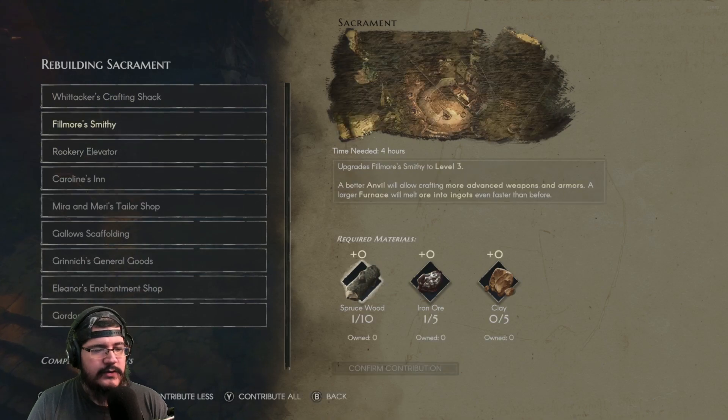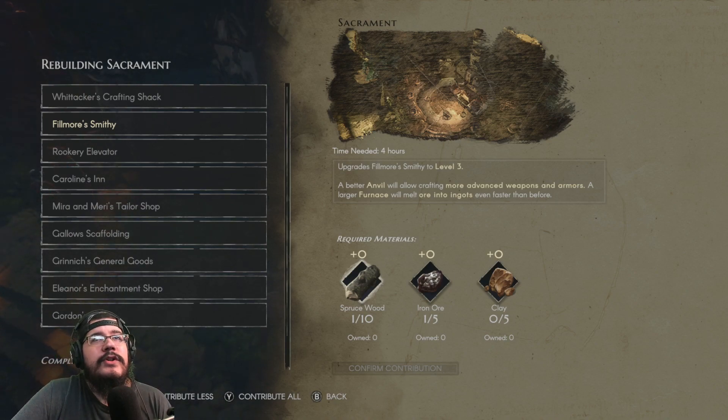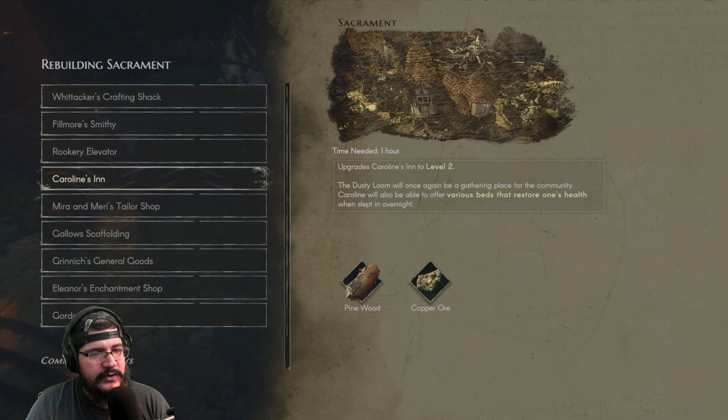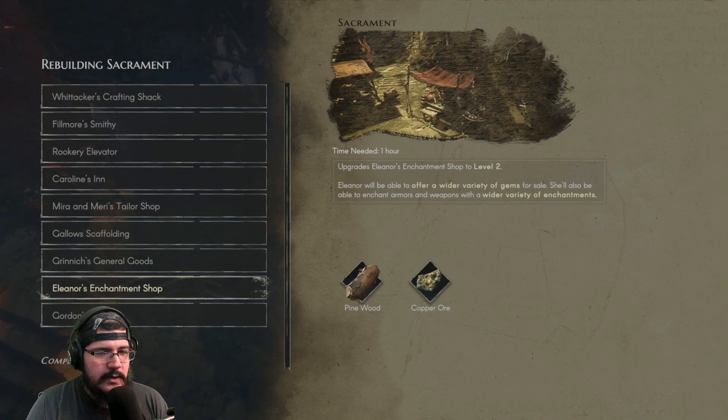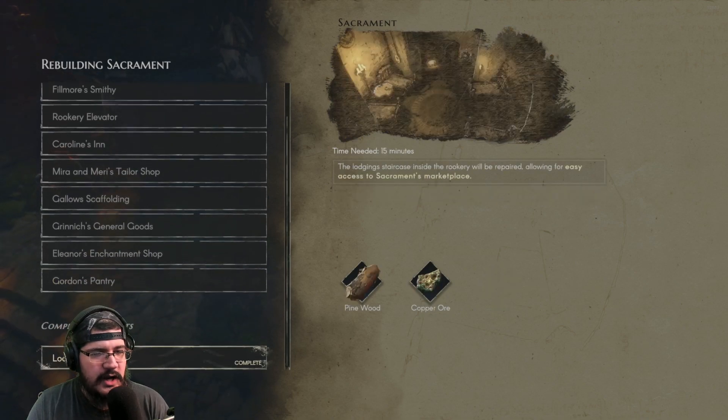Let's see level three — so this is spruce wood now. I believe you can purchase spruce wood, not really a whole lot at a time, so it's gonna be in the opposite area of the map. Need clay — that's hard to come by — and iron ore. Is that all level three stuff? Yeah, yep. Okay so it'll be the same deal honestly. Great. But I do want to complete all of these level two building projects.